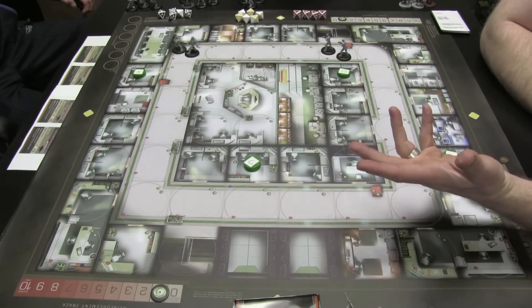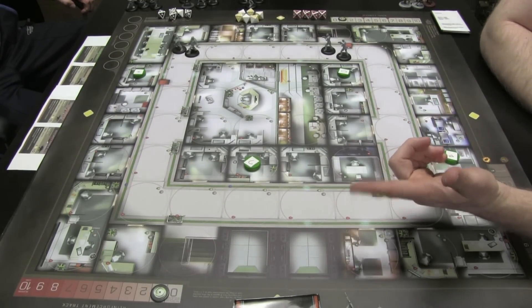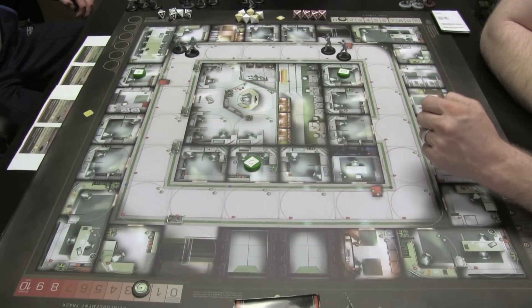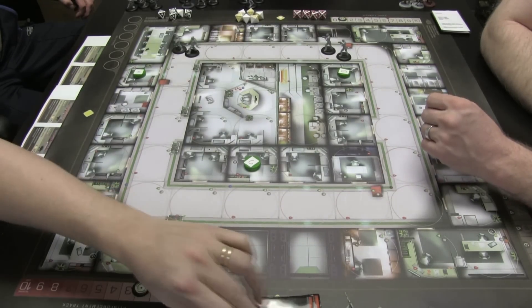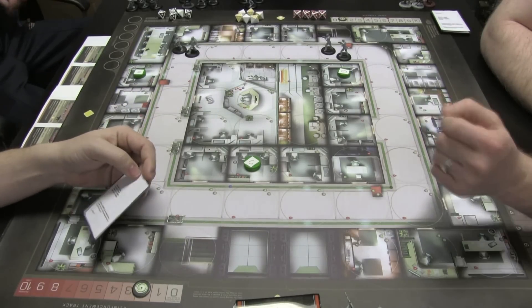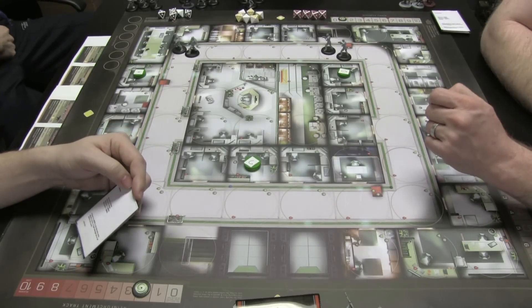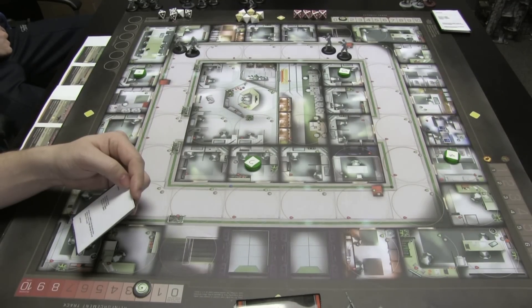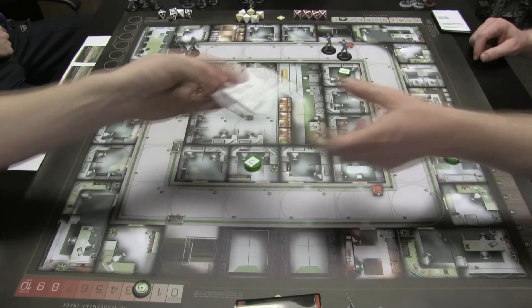So we actually move right into round two. Draw a card — still security level one. It is the armory. There is no armory, so just read the text at the bottom: if there is a Merc in the security area, players receive minus two light damage dice to all attack dice pools. We're good to go.